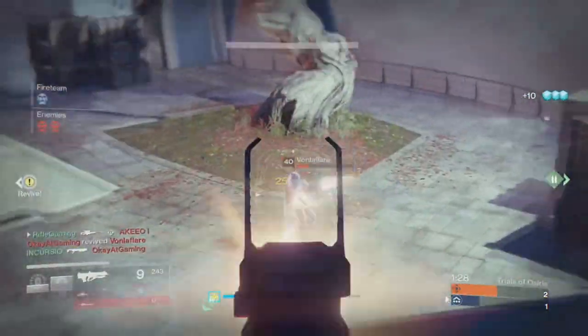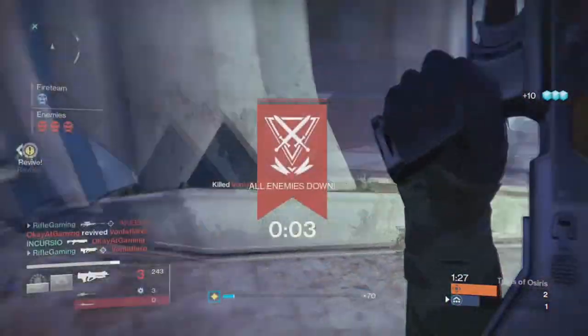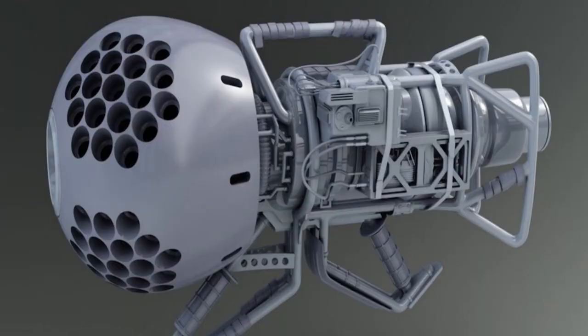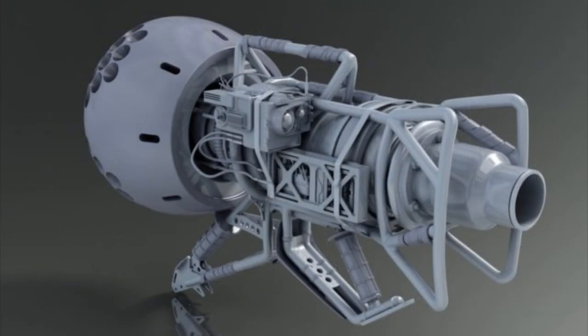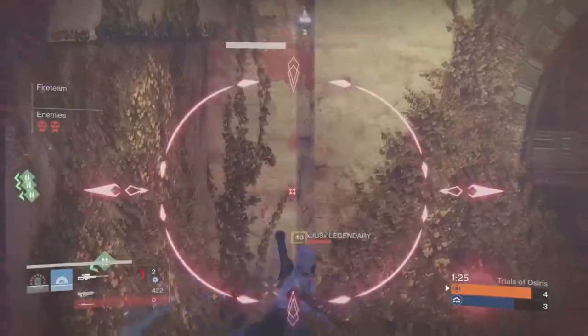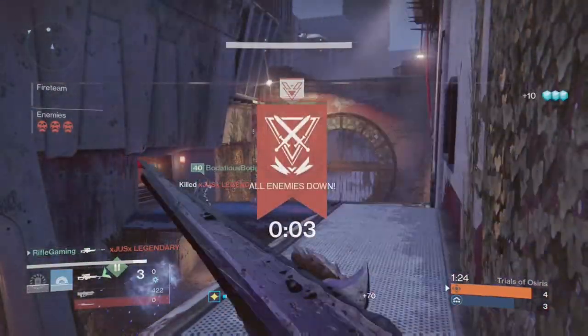But recently, a former art director at Bungie, Travis Brady, recently uploaded this image right here of the Dubious Volley. As you guys can clearly see, this is the 3D art of the rocket launcher. I have to say, it looks sweet, so that makes me think that we'll be seeing it sometime in the near future.